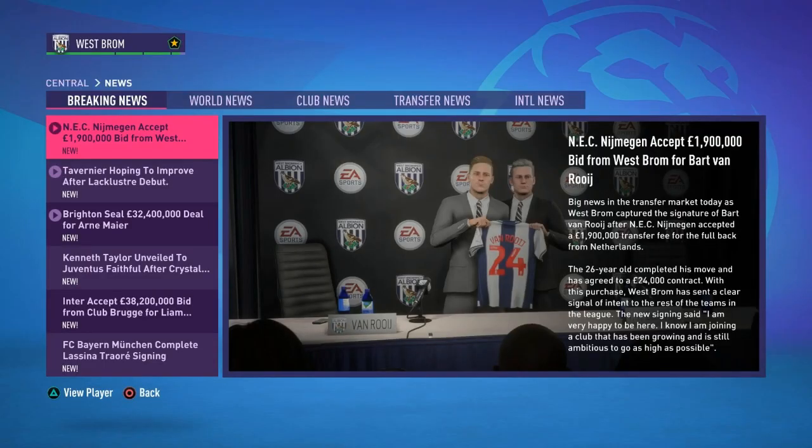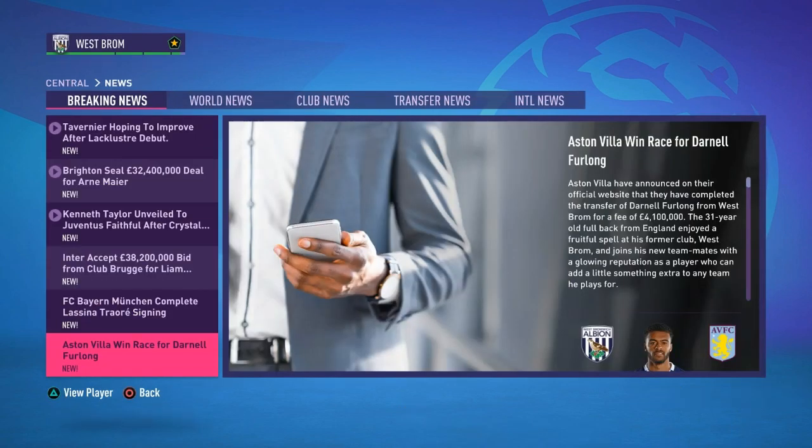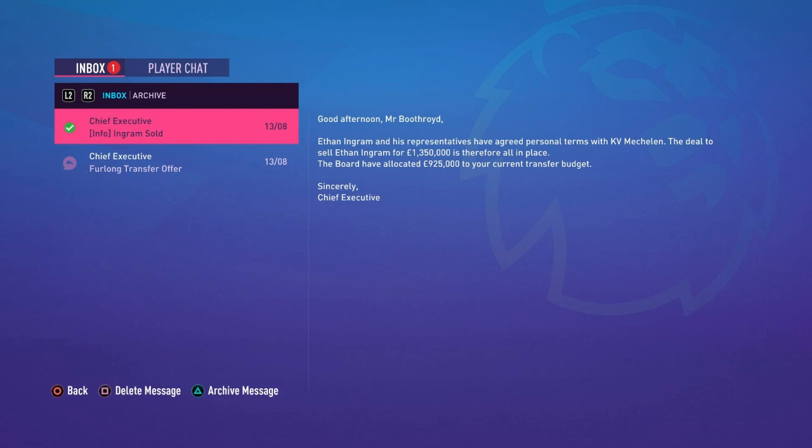Some breaking transfer news: we've signed right-back Bart Van Roy from NEC in the Netherlands on a £24,000-per-week contract. He'll play backup and rotation for Dylan Sharp. The reason we signed him is that we've sold Danel Furlong to Aston Villa for £4.1 million — he's 31, so it makes sense to cash in. Ethan Ingram has gone to Mechelen for £1.3 million, and Rico Richards has gone to Başakşehir for £3.5 million.